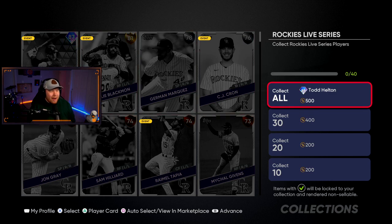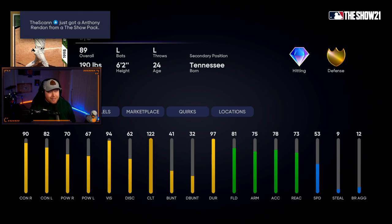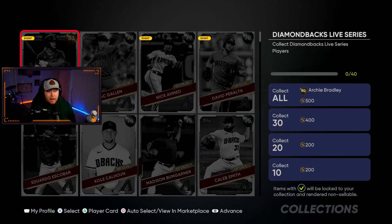The Rockies' only diamond is Trevor Story, and the collect-all is 89 overall rookie Todd Helton. This is a solid first baseman — good contact, decent power, a great swing, and gold fielding. We'll take that.